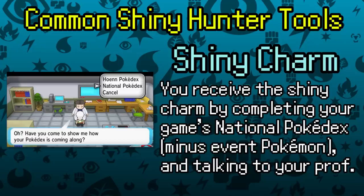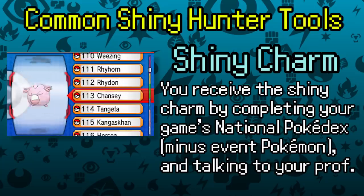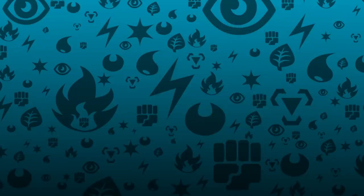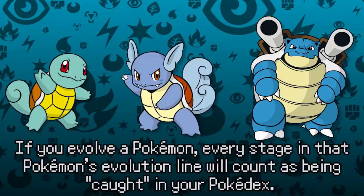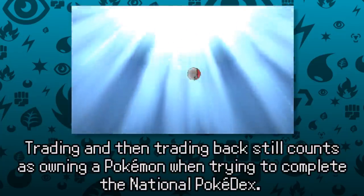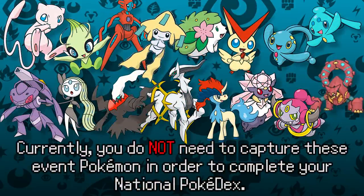Getting the Shiny Charm is a bit of a challenge. You only receive one by talking to your game's professor after completing the National Dex, meaning you need to own one of every Pokémon — not just see them. There are shortcuts: evolving a Pokémon registers every stage as owned, and you can trade a Pokémon, register it in your Pokédex, and immediately trade it back. There are also a small handful of event Pokémon you don't need for the sixth generation Pokédex.